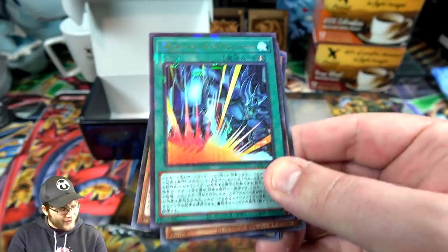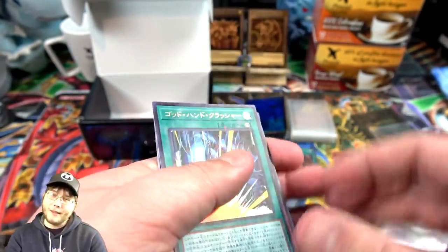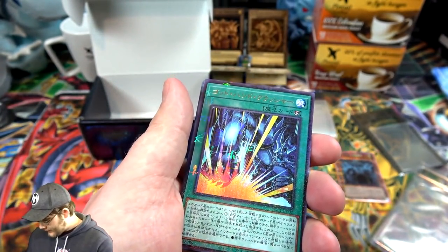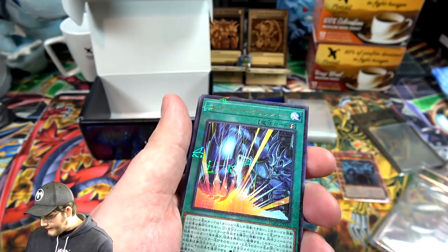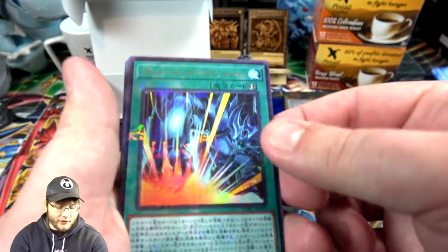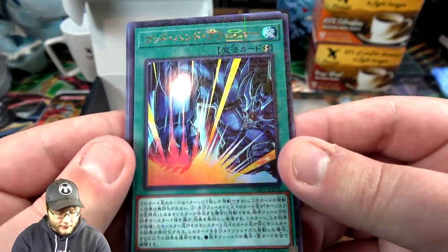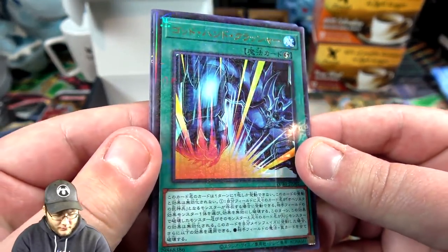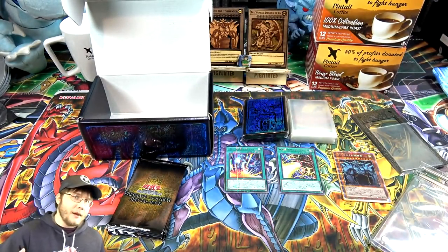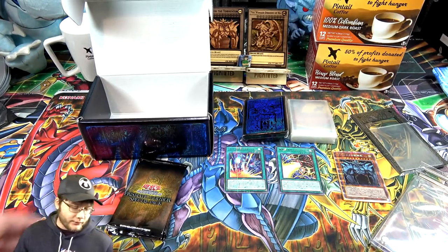And here's the Obelisk card - I don't think I have this one yet either, so that works, makes sense too. It is Fist of Fate, that's the name. I actually silenced my phone like a professional. That looks really sick. I think it makes Obelisk's effect a little bit more like in the anime, a little scarier, more God card-like.